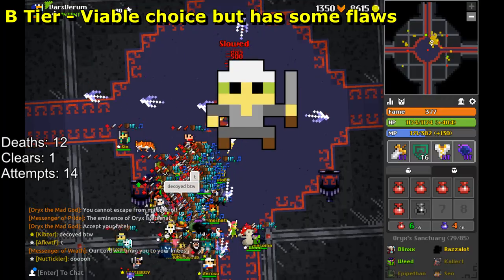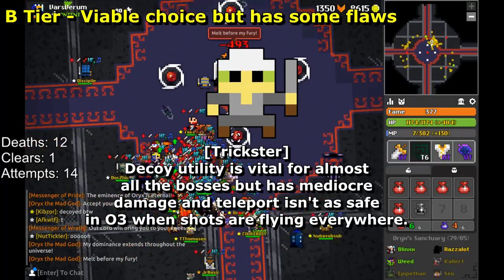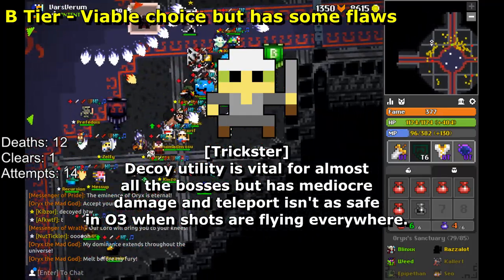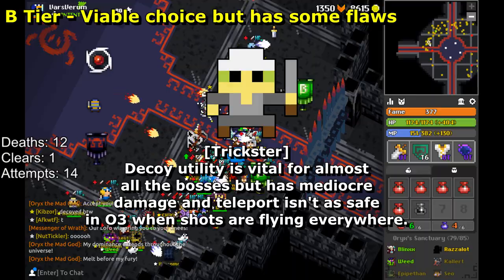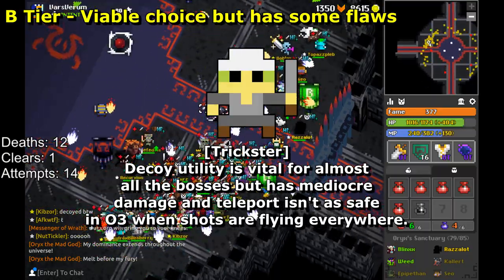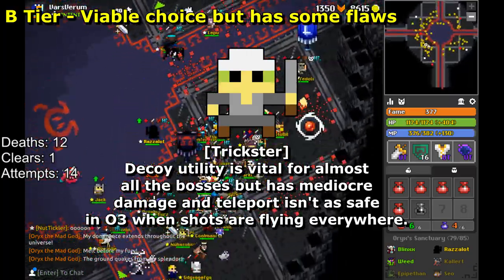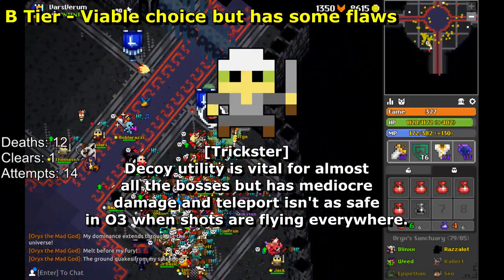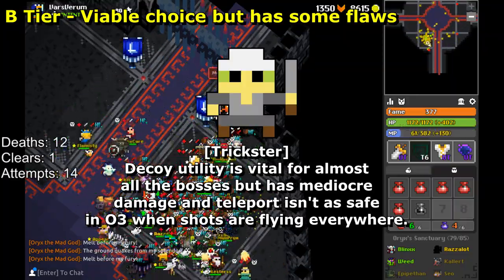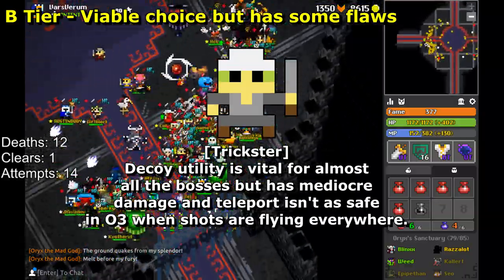The Trickster's decoys shine once again. Just like how they divert aggro in other late-game dungeons, they're also important against practically every boss in the Sanctuary. Their presence alone can shave off minutes from a boss kill, or make fights much safer for the whole party with a well-timed decoy. That said, they're still weak offensively and defensively, so I don't think they deserve higher than B tier. Essential for every run, but you don't need more than one or two.